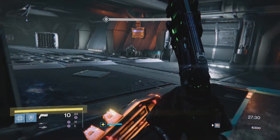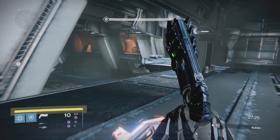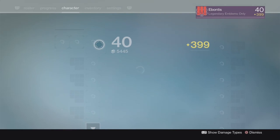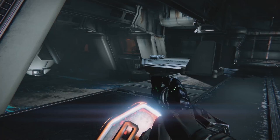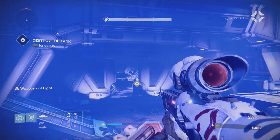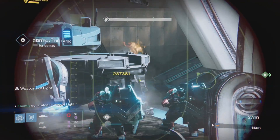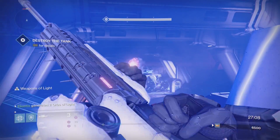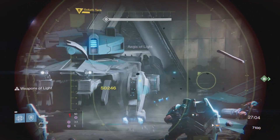For the tank, bring out your sniper rifle. As a Titan, I'd say go Weapons of Light — with a strong sniper like this and decent ammo you do a lot of damage. Normally I'm doing about 37,000 per shot, but with the illuminate buff I'm hitting 50,000. It takes about three shots — basically a full clip — to take out one wheel, and there are only three or four wheels to destroy.